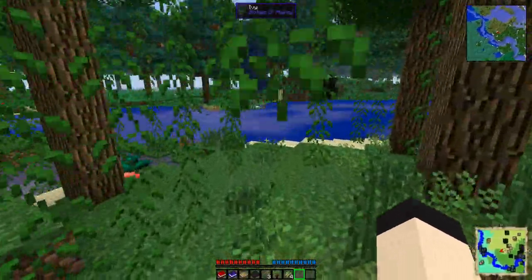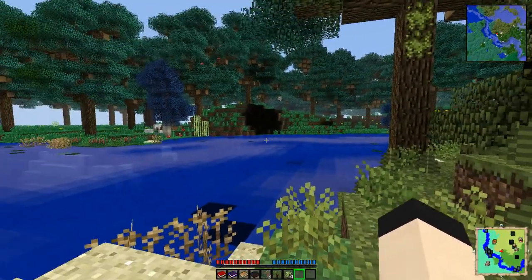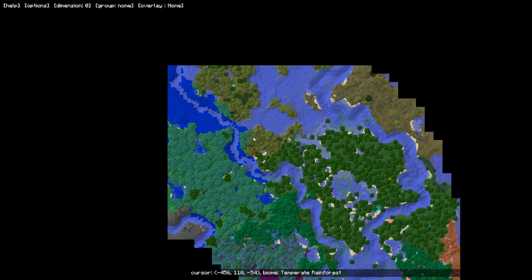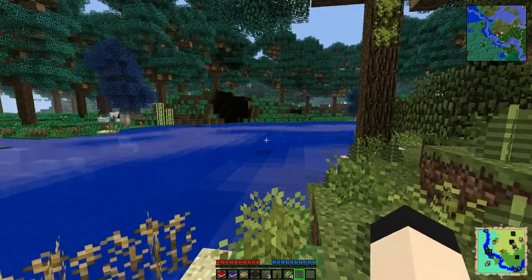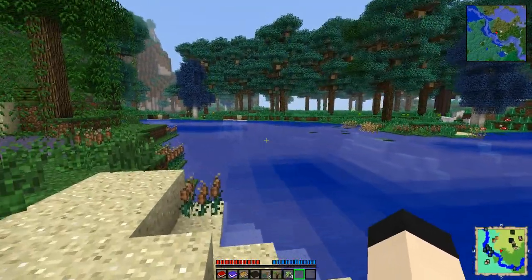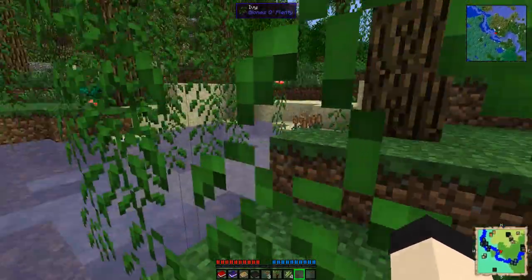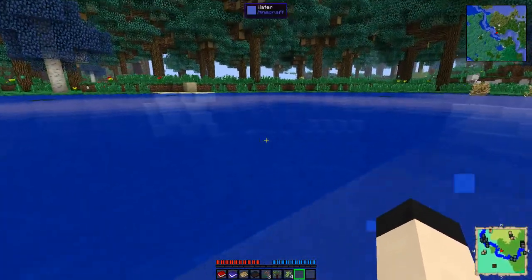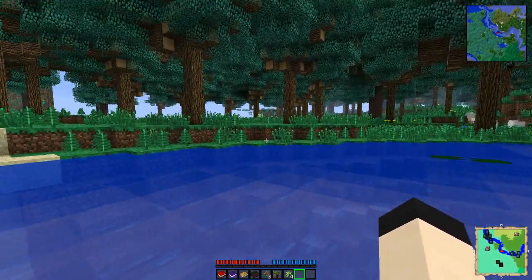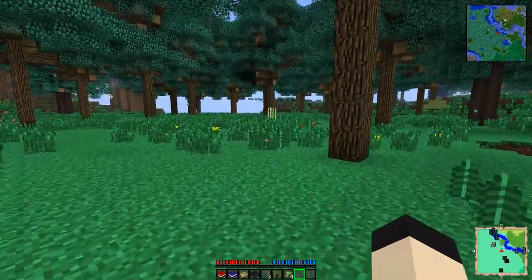World gen is absolutely murdered in this pack because of Underground Biomes and Chocolate Quest — formerly known as Better Dungeons 2. Those two mods, especially in conjunction with each other, call for some really slow world generation. Oh look, Liquid Poison. Why is that even necessary? So there's going to be plenty of cases where world generation just breaks down.